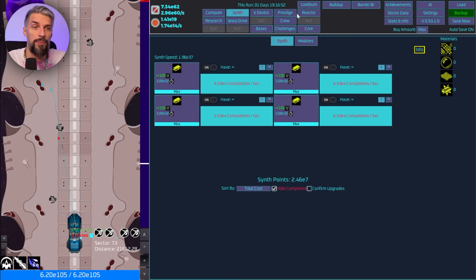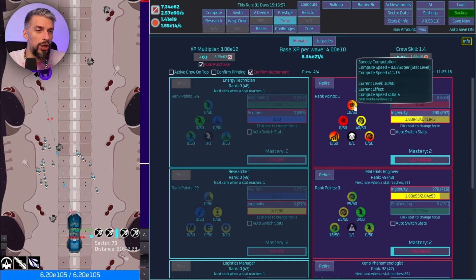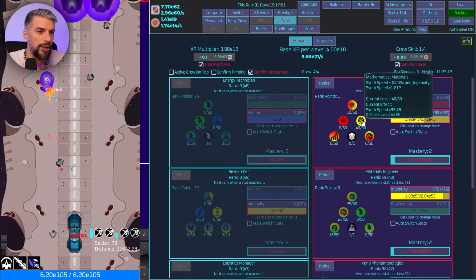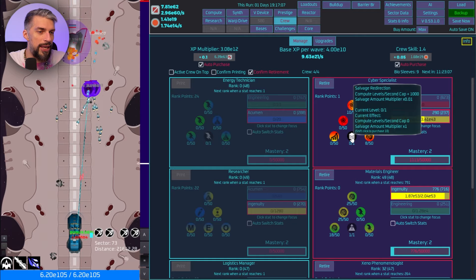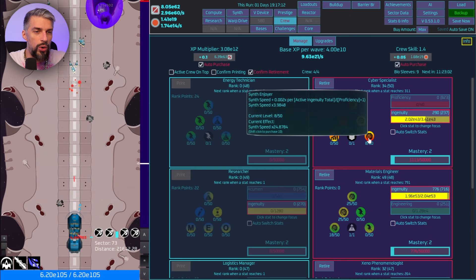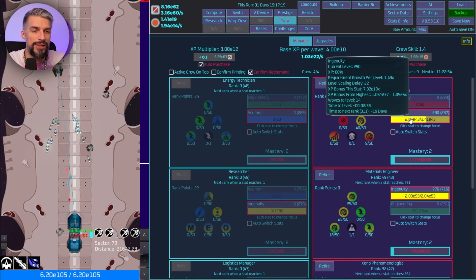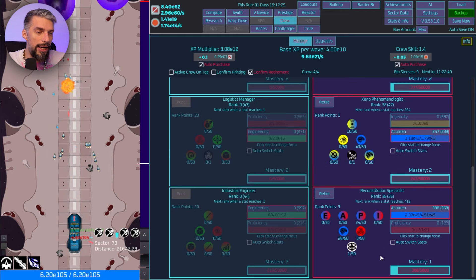By putting the crew to good use: for Cyber Specialist we got 10 in Speedy Computation and 40 in Mathematical Materials for 33x speed. Then Synth Enjoyer uses active Ingenuity and Ingenuity Total — so we need the yellow Ingenuity stat as high as possible to make the multiplier higher.